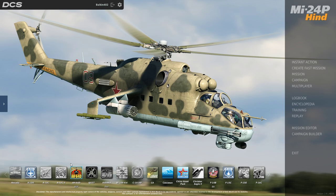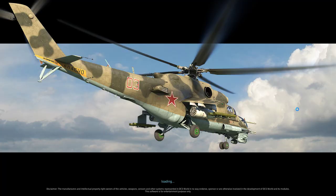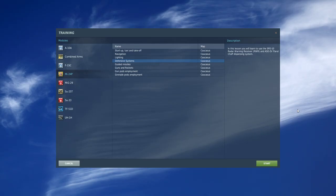Good evening pilots, welcome back to DCS World, once again bringing you the MI-24P Hind. I said I'd see you guys soon — you didn't expect this soon, did you? We're going to jump into another training tutorial, and we'll be doing defensive systems.